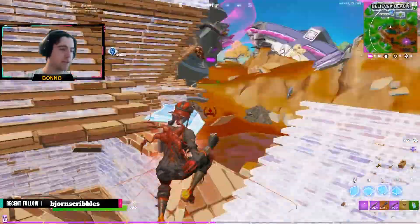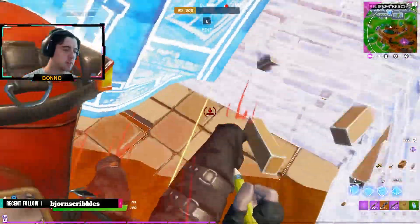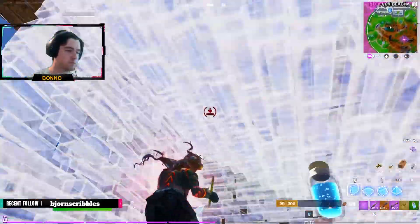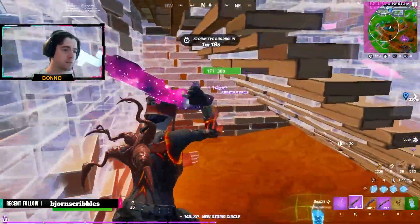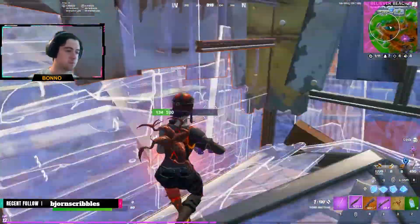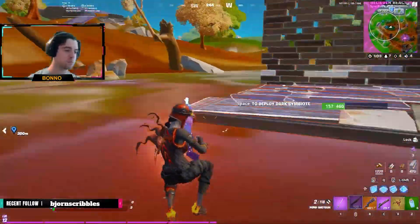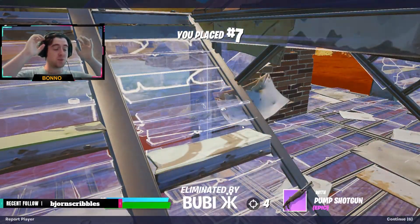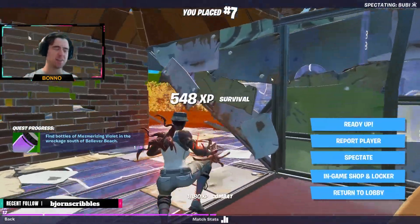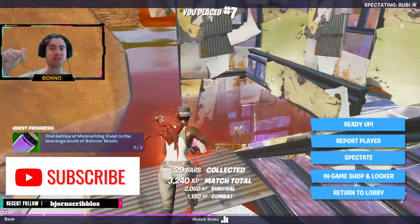I keep accidentally gliding or redeploying — that's where it messes up a little bit. I want to do a jump shot, not open up my glider. It was such a sweat, but that was so cool! That's the new Mythic, ladies and gentlemen — the Carnage Symbiote: grab arm, glider, speed boost, everything. If you're going to be using this, I'm hopping straight back in to find it again. Leave me a comment and subscribe to the channel — because that was sick!